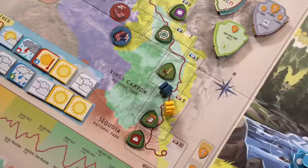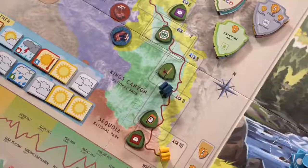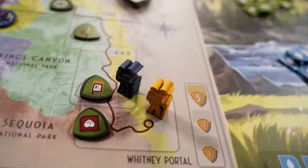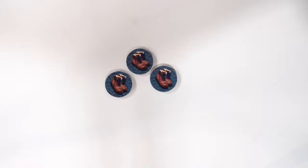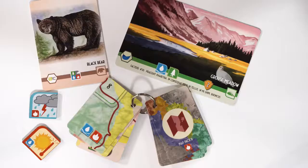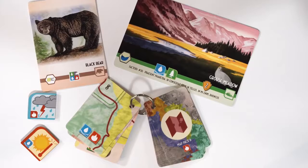The game plays over 12 rounds and the main goal is to reach the end of the John Muir Trail. This is the only way a player qualifies to win the game. Every round, players have a number of actions they can choose to take with a limited number of action tokens. Players start the game with three actions each, but can gain additional action tokens throughout the game.